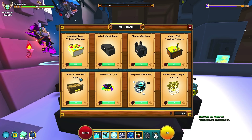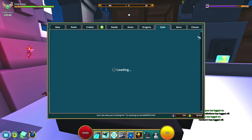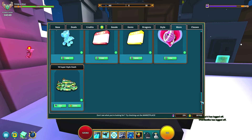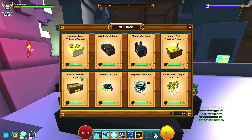We also got the standard signs, which is pretty cool because otherwise it was in the more section of the store where you could buy them for cubits and get a bunch of different signs that you can craft to place down in your club worlds and your house. You can end up writing custom text on them.